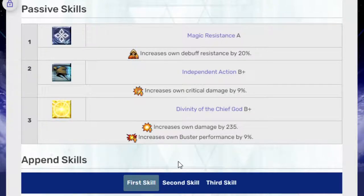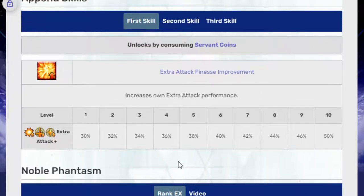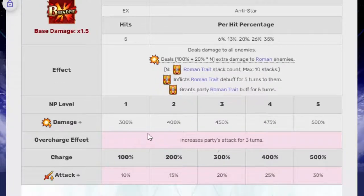Passive skills: Magic Resistance A, Independent Action B+, increases own crit damage, Divinity of the Chief God — increases own damage by 235 and increases own Buster performance by 9%. His append skills aren't important for us; we don't get those for another year or so. Noble Phantasm is Anti-Star, hits five times, deals damage to all enemies, deals an extra 20% damage to Roman enemies. Roman trait stacks max at 10 stacks. It inflicts the Roman trait debuff for five turns on enemies, grants the party the Roman trait buff for five turns, and increases party attack for three turns — 10% at level 1.